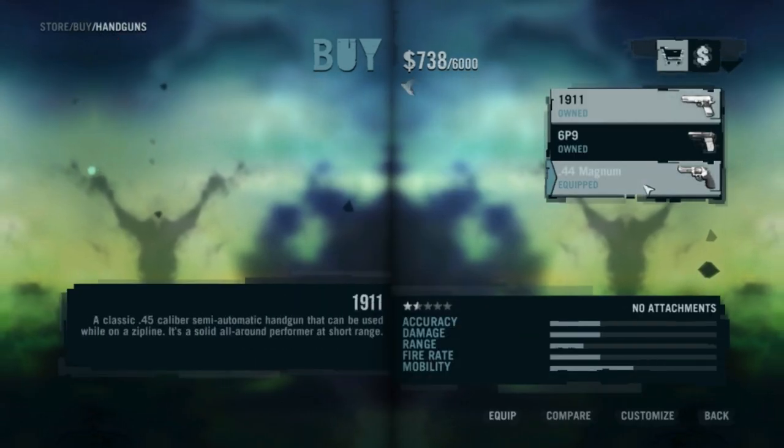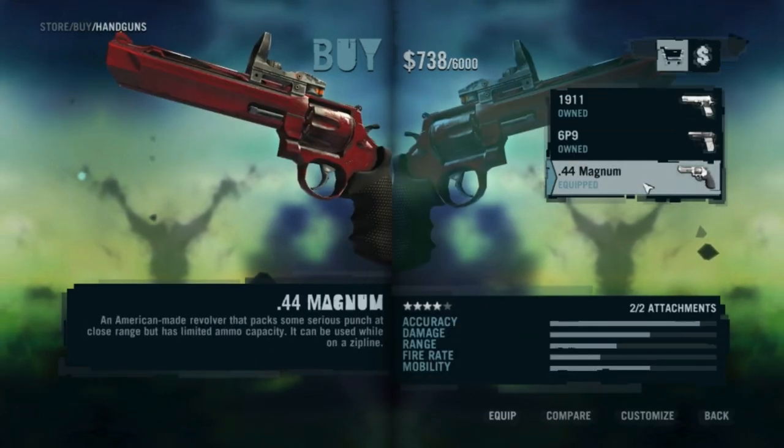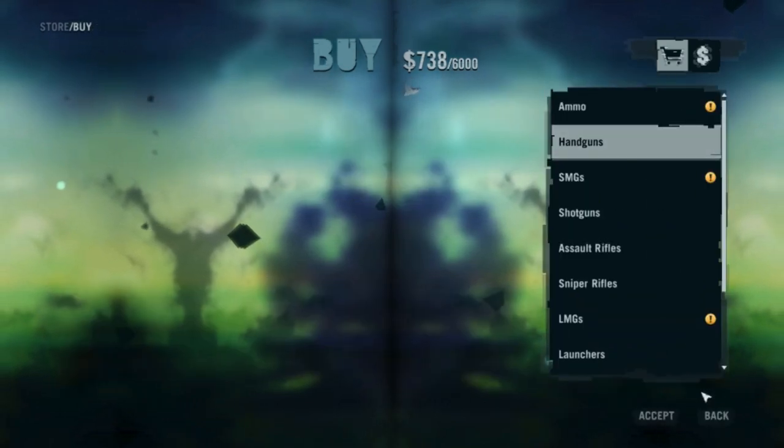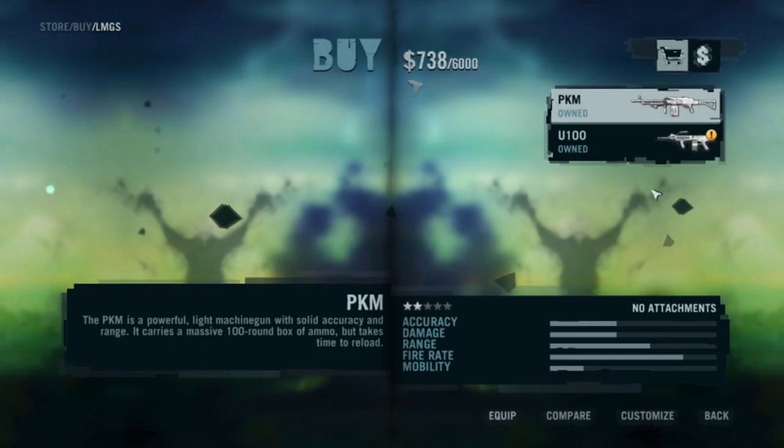How this works: you unlock different weapons for free — to use for free — by conquering radio towers, and more weapons to purchase by conquering radio towers and completing missions too.